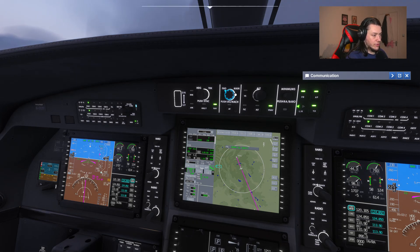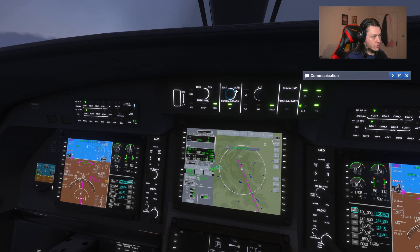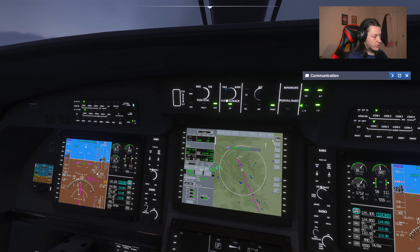Our next set of buttons is the speed reference mode. This button toggles on the auto throttle - you can see it's got auto throttle limited. It's currently dictated by the FMS. If we scroll this little knob to manual, we can then scroll the knob and you can see here it's changing what reference speed it's going to fly the aircraft at. We'll throw this knob back to FMS so the FMS decides.